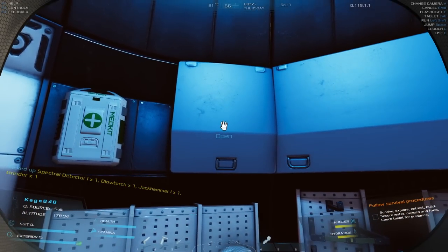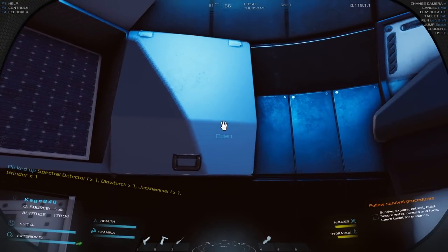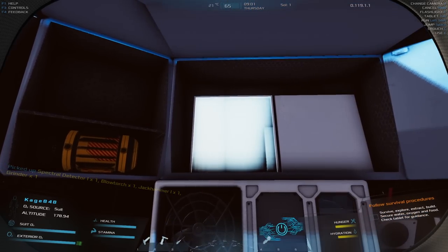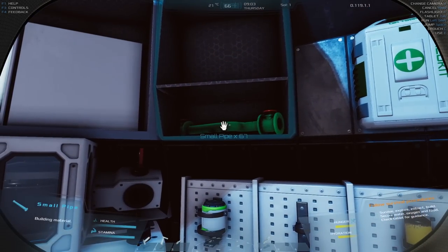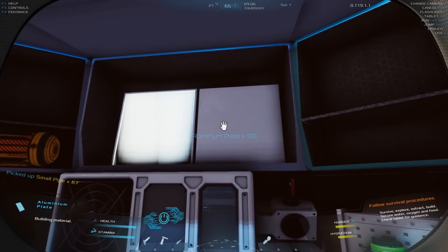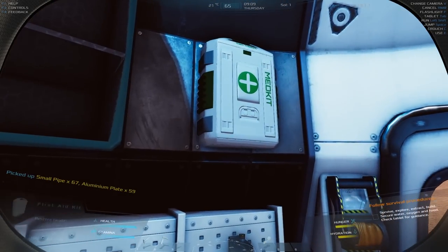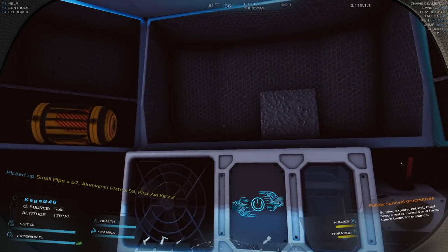If you're playing this, make sure you check your above compartments because this is going to be ridiculously helpful. I'm going to open all of them and see what we've got — all our starting building materials. We'll take the small pipes. You left click to put stuff in your inventory — you can carry the med kit too, which I didn't know before.